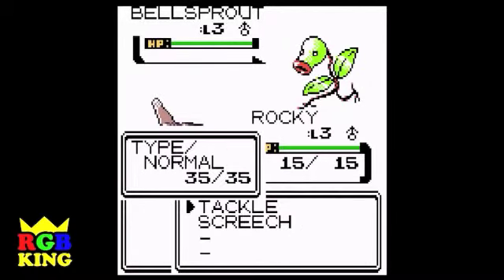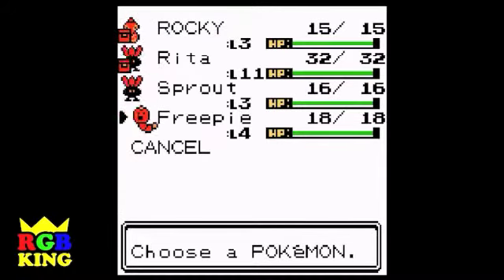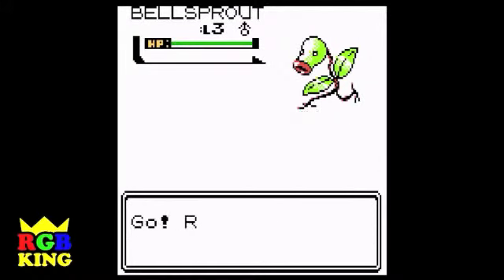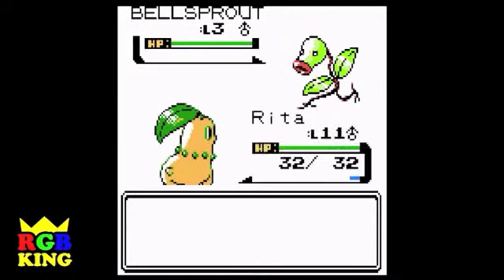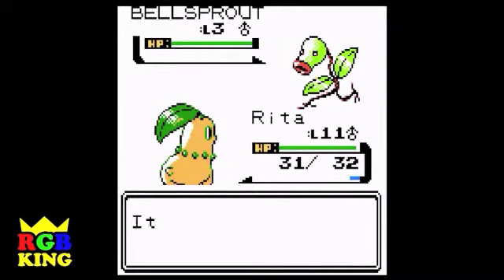That's Sprout. I clicked the wrong button — well, they look exactly the same. Go, Rita. Enemy Bellsprout used Vine Whip. Was not very effective.